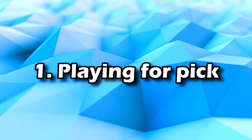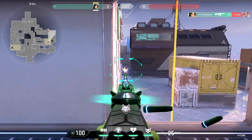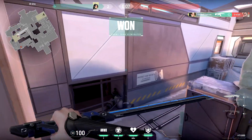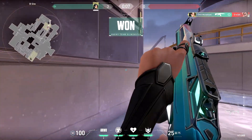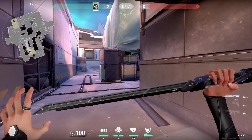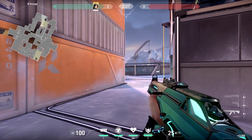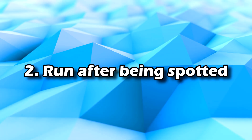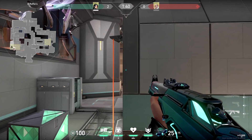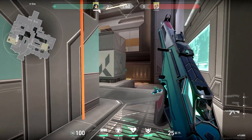Now here are some examples on defense. Number one: generally speaking, more so than attack, walking is favored here. If you plan on playing on site to get a pick, you're most likely holding an angle. If you do get a pick, you can safely run at that point because the enemy already knows you're there. You may want to rotate to another position or cut sound and play another angle nearby. Number two: it is acceptable to run if you are trying to fall back from a position that you were spotted in. It's higher risk to walk in this situation because you're giving the attackers more time to push you.